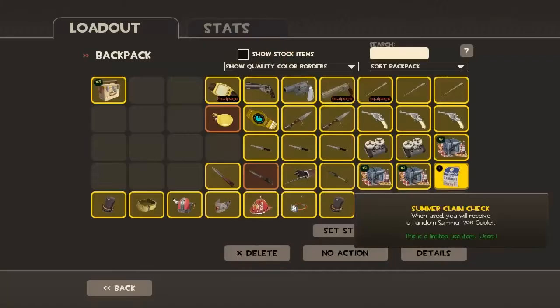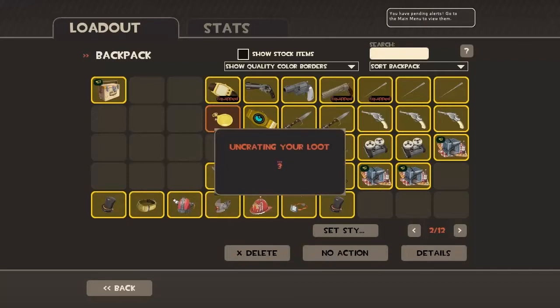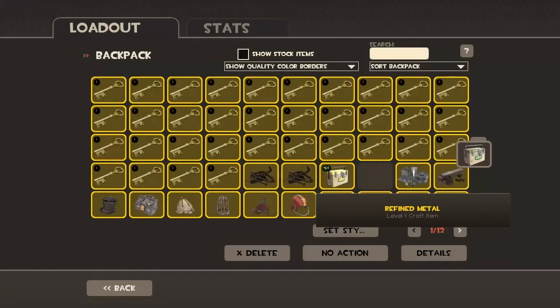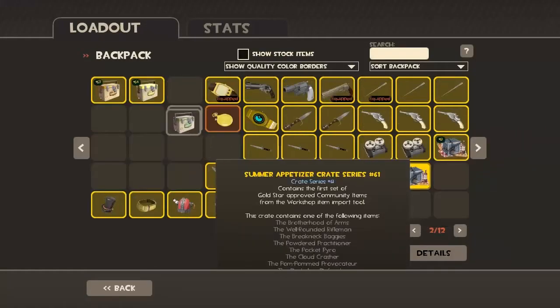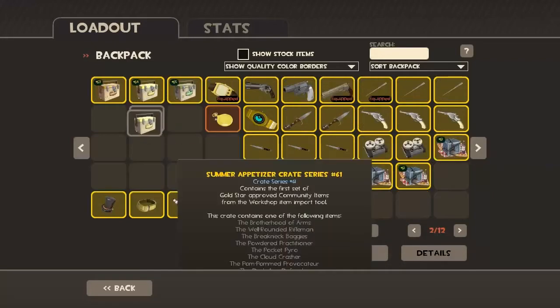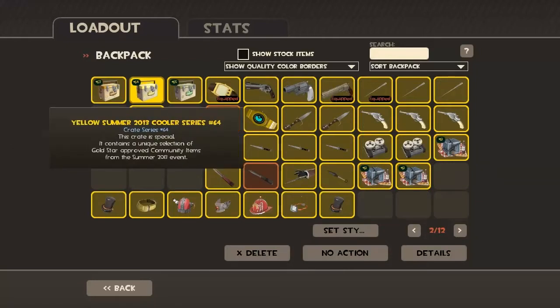Basically the update had a whole load of blogs announced covering the maps they were going to add, item changes, votes they were doing, and new clothing and hats being added into the game. No new weapons were added into this update, which was kind of disappointing. I just wish they had added some weapons.